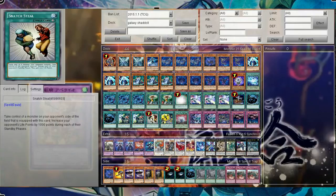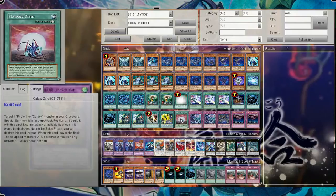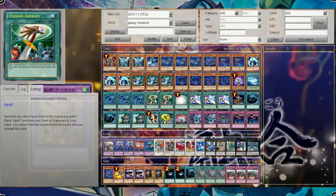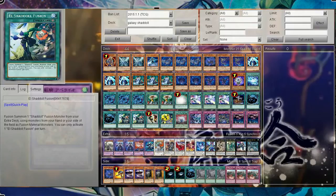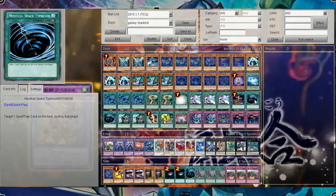Now for the addition of Snatch Steal and Nephi Shadoll Fusion, I decided to cut Galaxy Zero down to 1, because with the combination of Hidden Armory we can start recycling a lot more to get some good pluses. Had to cut El Shadoll Fusion down to make more room as well. Same with MST — I've started to cut that because lately when I have Nekroz, whenever I draw MST it just feels so bad, because it's a completely dead card — basically like you didn't even draw in your draw phase.